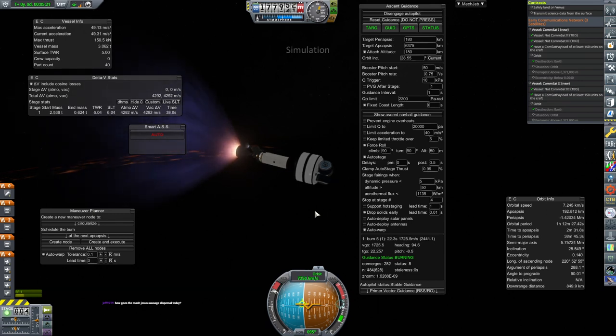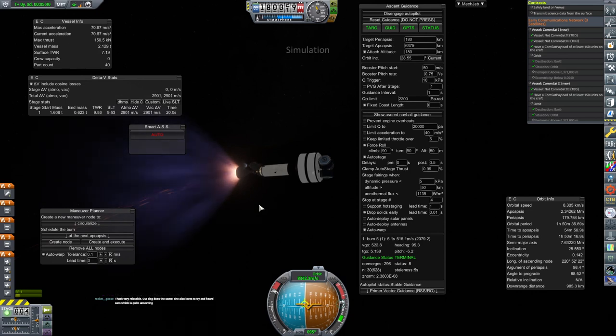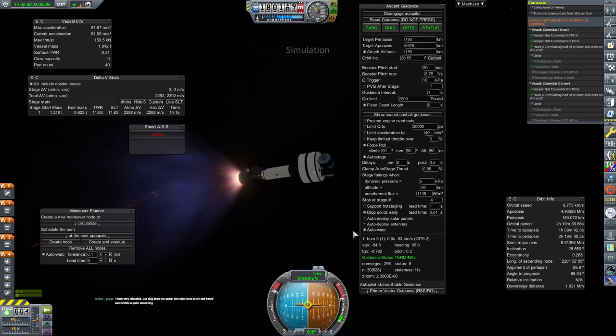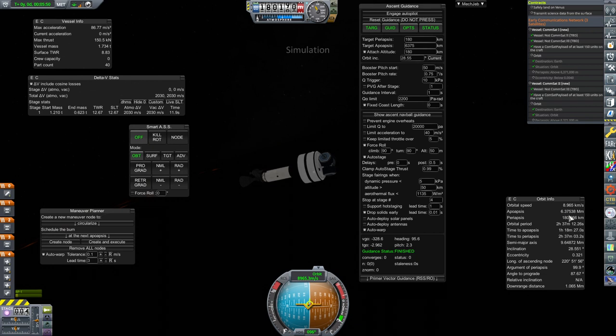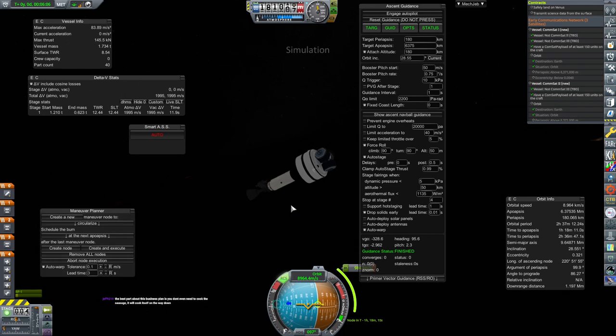How goes the Mark Jesus Sausage Dispersal today? So far so good. One simulated pack of simulated sausages, simulatedly dispersed over the simulated Atlantic. We're just doing a test run for our early communications network satellites. Our dog loves to try to herd cars — that would be quite unnerving, that would terrify me. So we're going to boost up to this apogee — it's going to shut down at 6.375, and we need to be at 6.371.